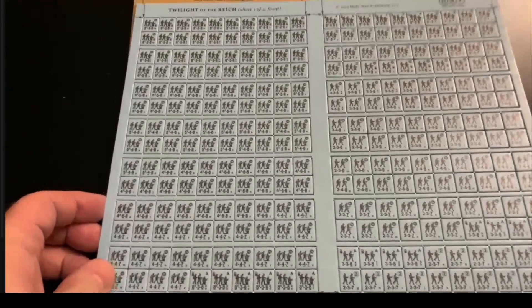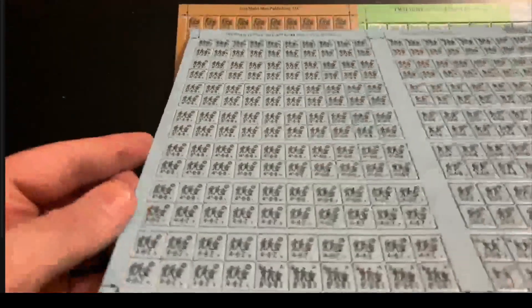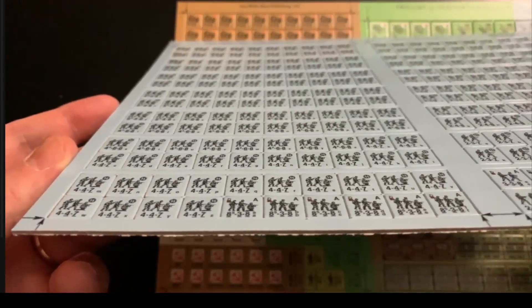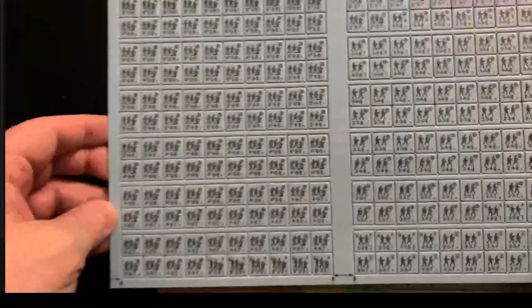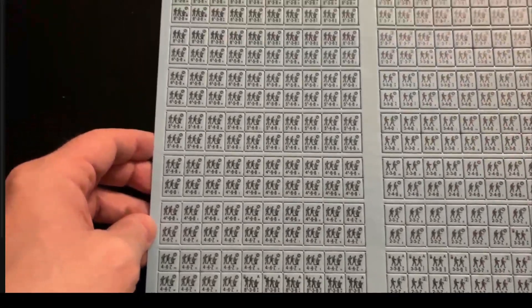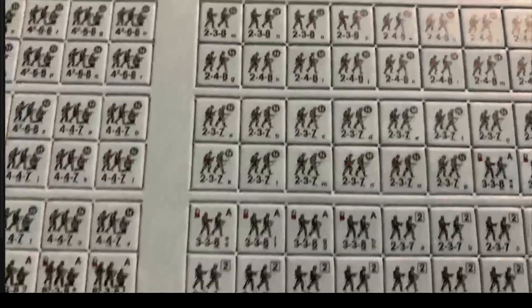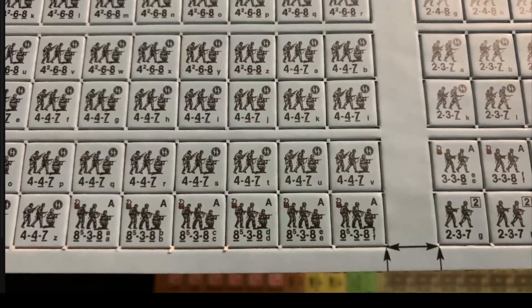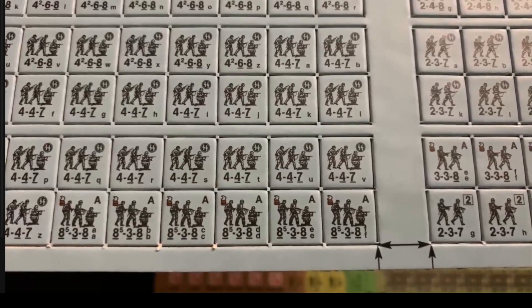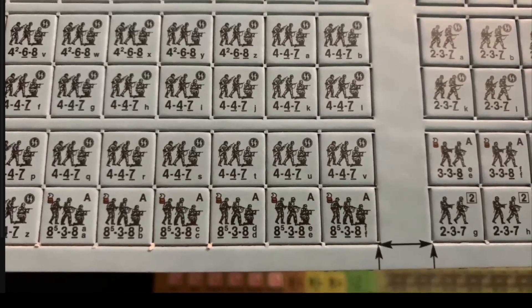Here we have the counters - one whole sheet of Germans, a complete SS order of battle. The die-cutting seems pretty straightforward with no errors. MMP artwork on the units is nice and clear, and they don't have information jammed out to the corners, so when you use your corner rounders you're not going to be clipping any important info off the counter itself.